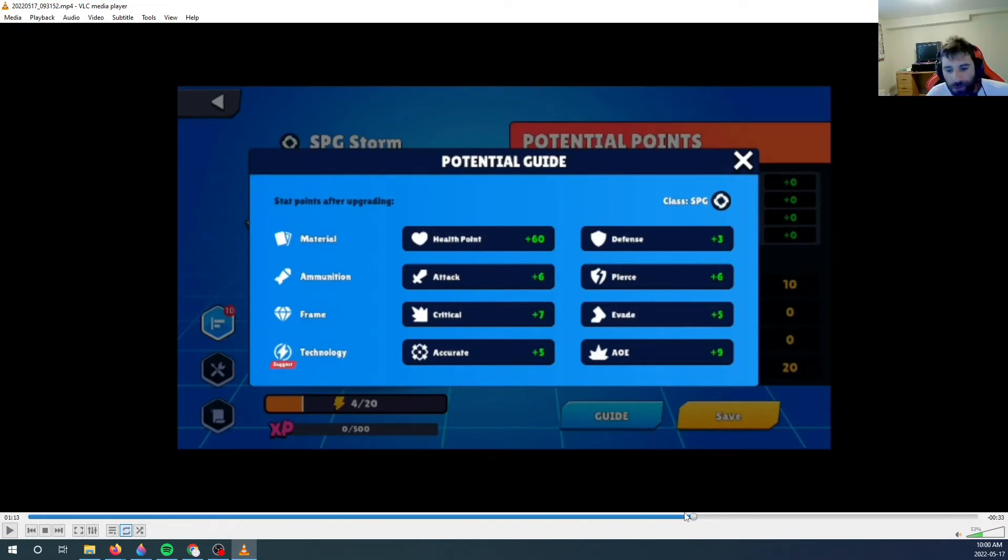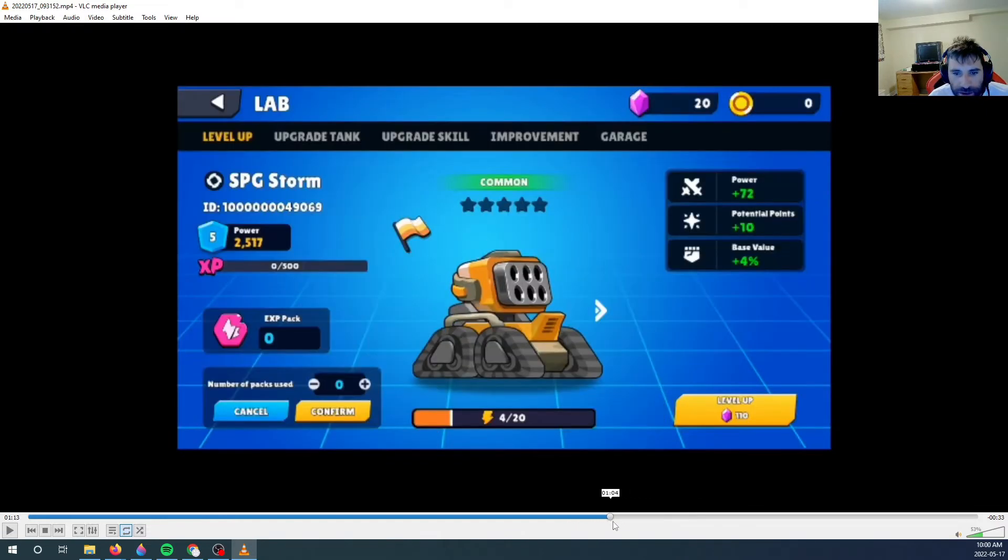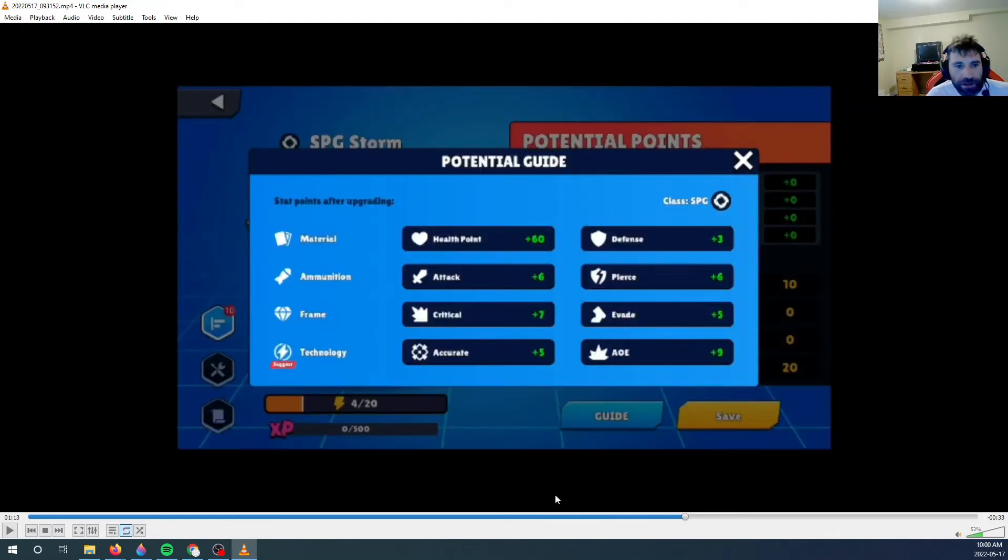I'm upgrading my energy and technology here. The potential guide is: if you invest in material you get health and defense; if you invest in ammunition you get attack and pierce; if you invest in frame you get critical and evade; if you invest in technology you get accuracy and AOE.